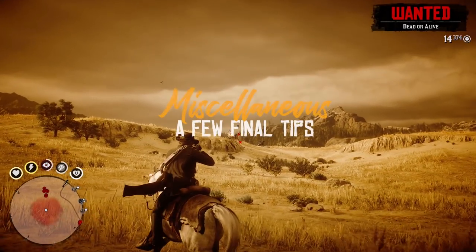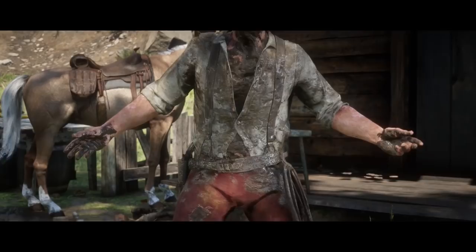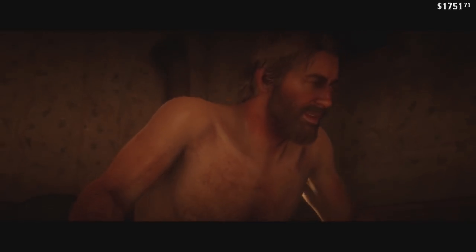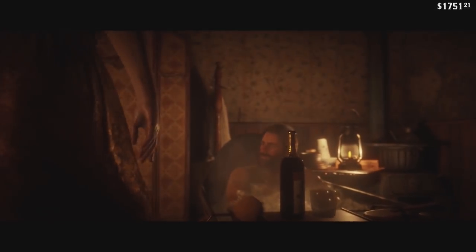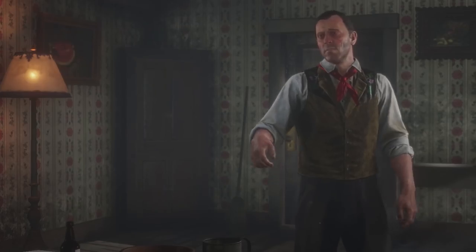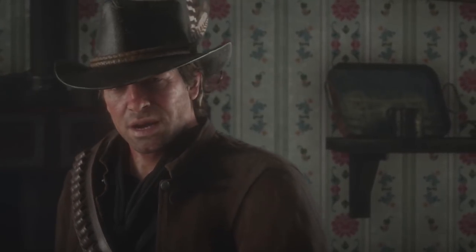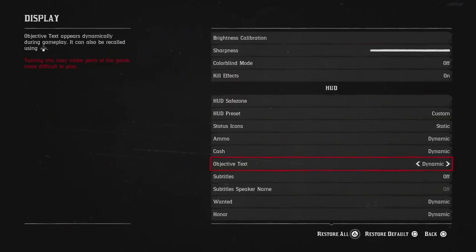Lastly, we're going to review a few miscellaneous tips. People in the world will react differently to you if you're stinky, so it's generally a good idea to get a bath every now and then, which you can do at any hotel and some upscale saloons. If Arthur is really tired, you can even get some help cleaning him for the fair price of 50 cents. While foreign languages are not spoken often in the game, if you want to know what they're saying, simply go into Settings, Display, Subtitles, and set them to mission only, always on, or off as you see fit.